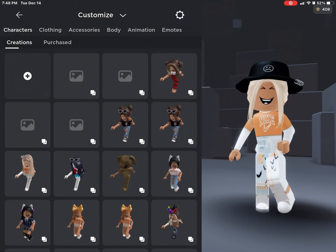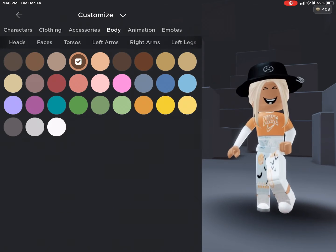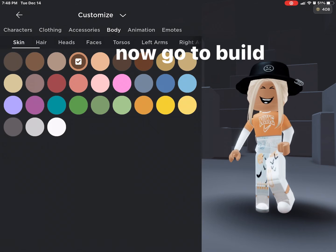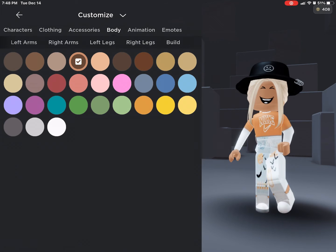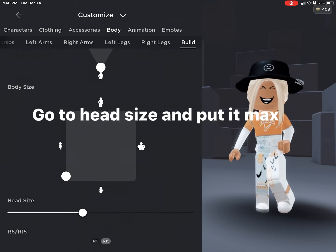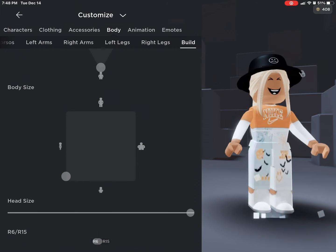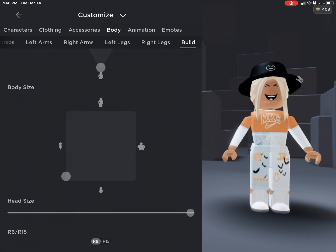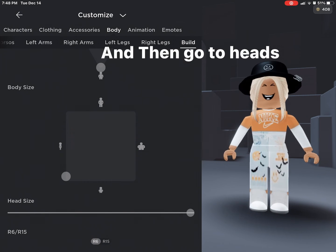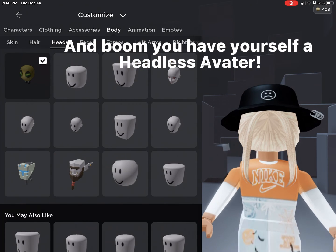Then go to Body, now go to Build. Go to Head Size and put it max. Now do on the bottom R6, and then go to Heads. And boom, you have yourself a headless avatar.